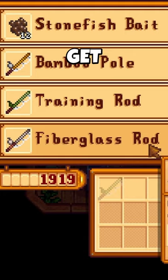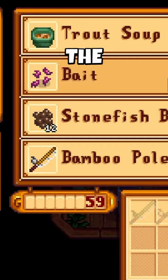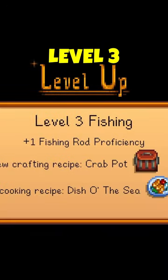Fish the whole day on day 2, get a fiberglass rod and some bait with the rest of your money. Then continue fishing until you pass out, aiming for fishing level 3 or 4.